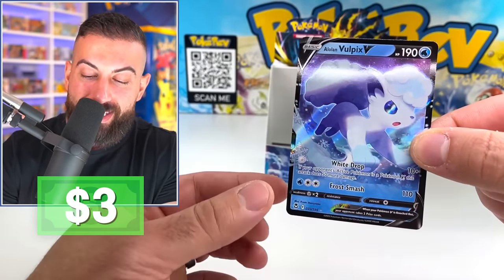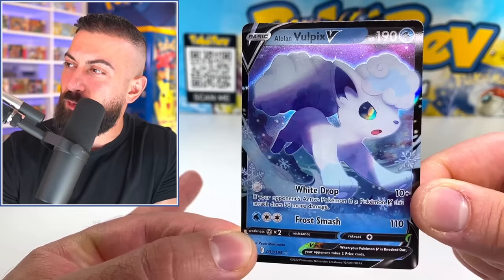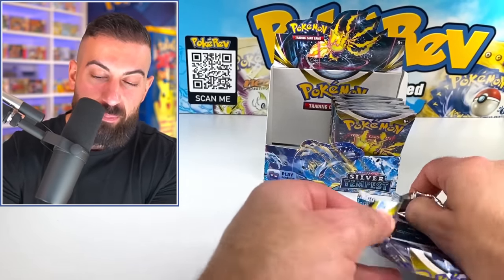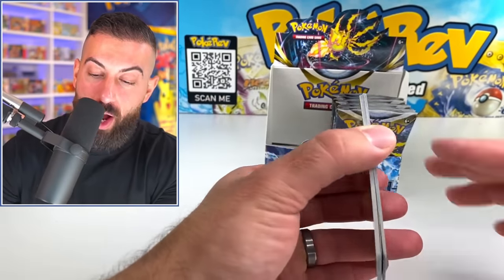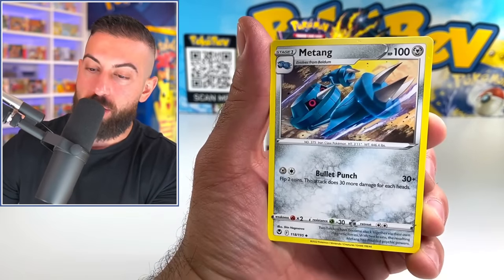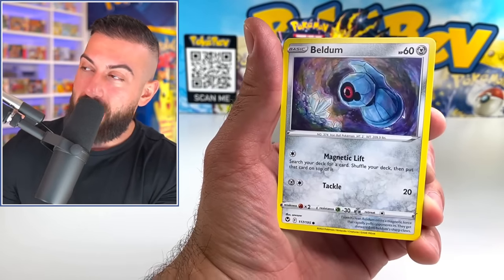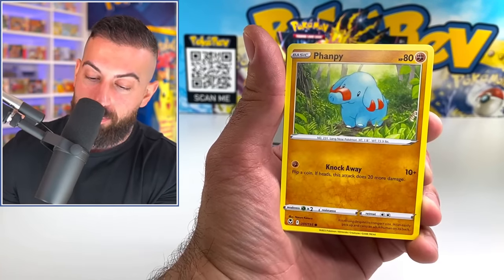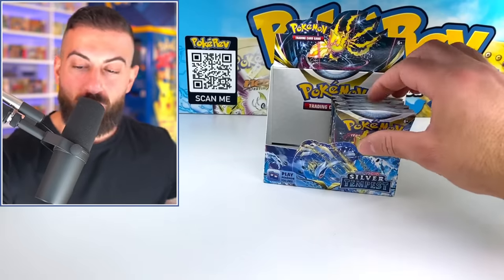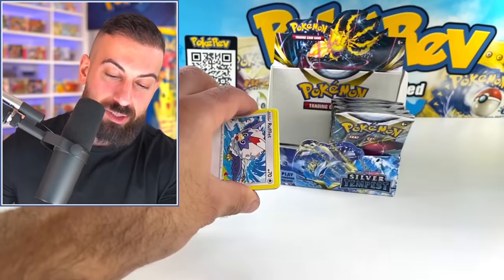Durant, Beldum. Alolan Vulpix V now — Frost Smash, Whitetrap. I like the names of these attacks. Let's keep going through Silver Tempest here. There's also a ton of other products coming out for the rest of this year — it's actually pretty insane. There's so many exclusive products dropping at different retailers, so much Silver Tempest stuff going on. Like, the rest of this year is just going to be a banger. I'm just so pumped right now. We've been opening up so much cool stuff. Croconaw regular holo. Q4 is the best — definitely for Pokemon cards.